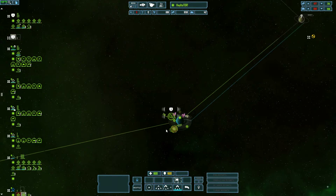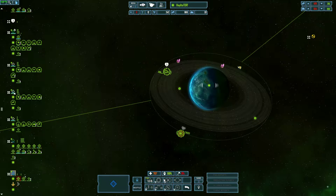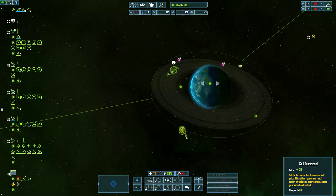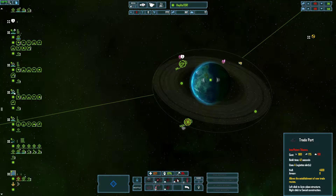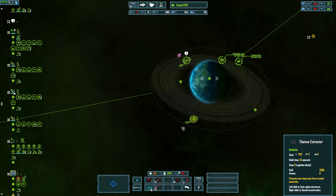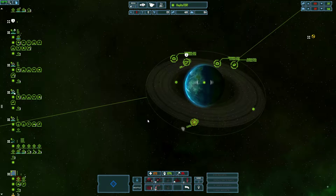Trade first — need money to fund the war effort. I'm actually running low on money. I don't know — I can't afford another lucra. I can't. My fleet supply has been full for a while.